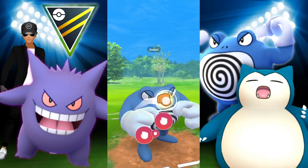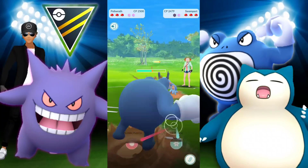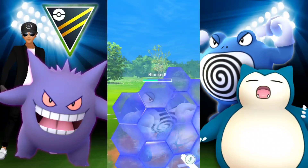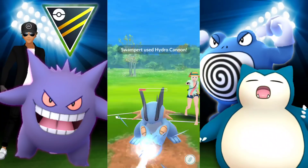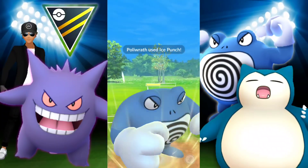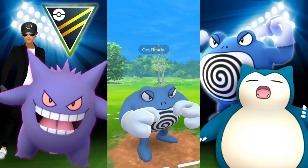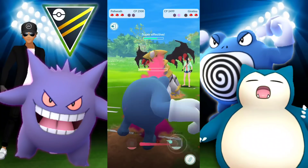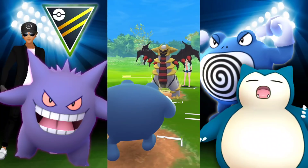We get to another Dynamic Punch. They're building up to an Earthquake — I think they really want to hit us with one. I end up shielding a Hydro Cannon, and they got the shield. Now this next one is obviously a Hydro Cannon too, but I shielded it anyway — kind of a waste. Probably shouldn't have done that. Now we're down to no shields. Once Poliwrath goes down, we go in with Snorlax to see what they potentially switch into.